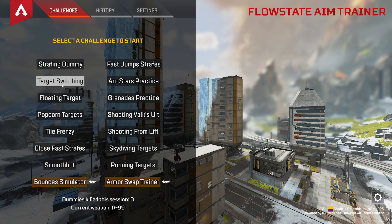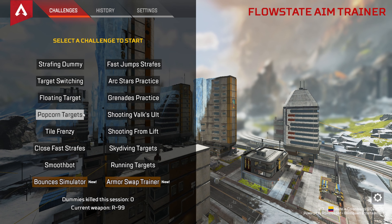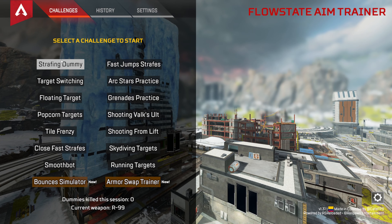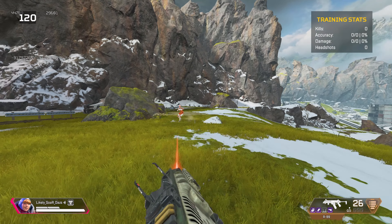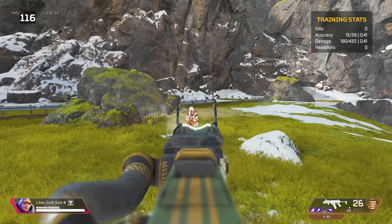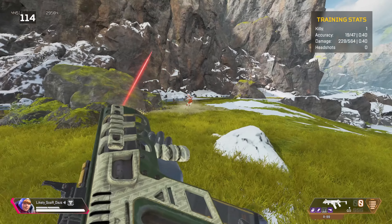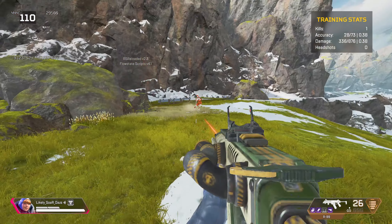Kind of like a normal aim trainer if you're playing Aim Lab, but if you're on controller this gives you more flexibility because at least it feels more one-to-one. So let's say you just want to do a strafing dummy — some of these will override the rules you have set, but now you have an aim trainer essentially. You've got a target in front of you, you have the reload option available, and your goal is to practice, move around — it just keeps spawning.